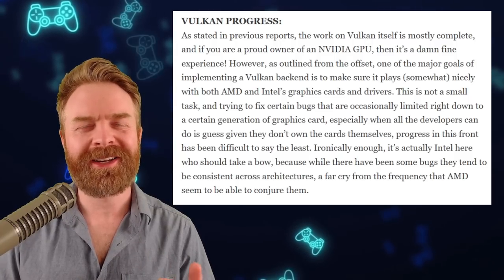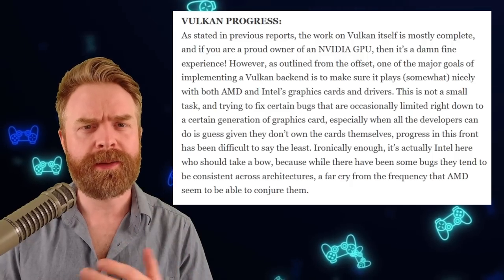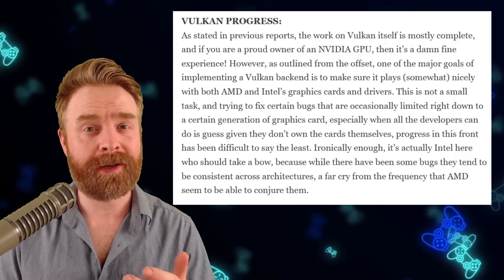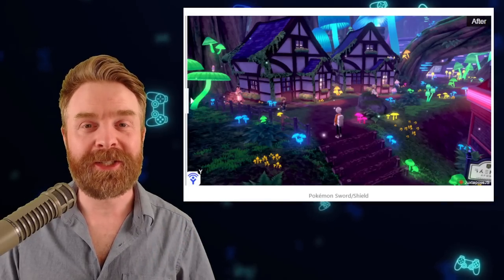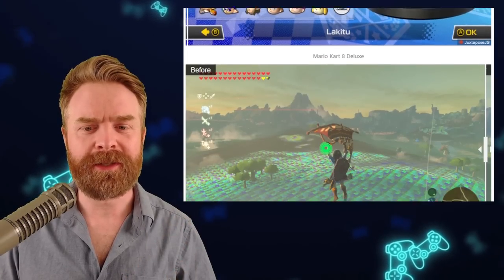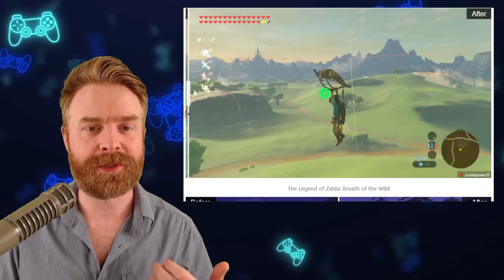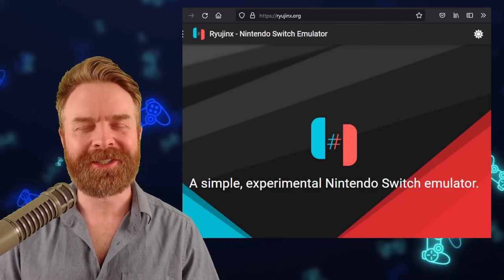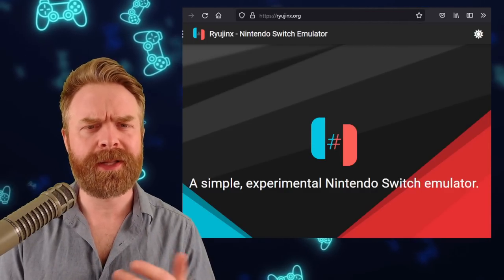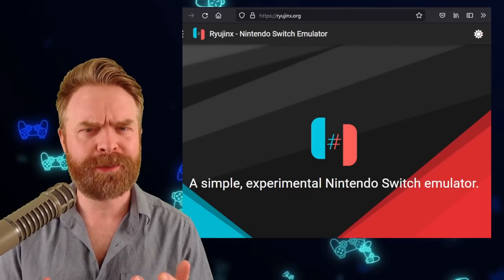In terms of Vulkan, if you've got an NVIDIA GPU, chances are you've got a pretty good experience with Ryujinx. However, with AMD and Intel, things have been a bit painful in the past, but they are getting better. Here's Pokemon Sword and Shield with an AMD GPU looking good, Mario Kart 8 with an AMD GPU, and Zelda Breath of the Wild — before and after — it's rendering a heck of a lot better. Month over month, Ryujinx is getting better and better. If you're wondering what emulator to use for Switch games on PC, whether it's Yuzu or Ryujinx, my answer is use both of them — they're both absolutely free.